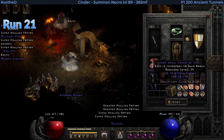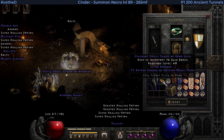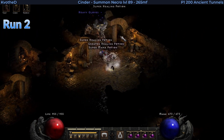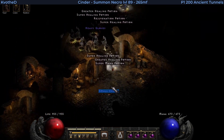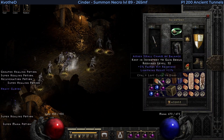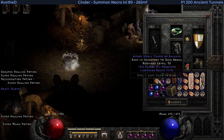I used my Summon Necromancer again and my MF was around 265, but with this charm it was 7% more. I came back to pick up that small charm from a random monster that was killed by my minions, and it is an absolute banger with lightning resist 11% and 5% faster hit recovery.